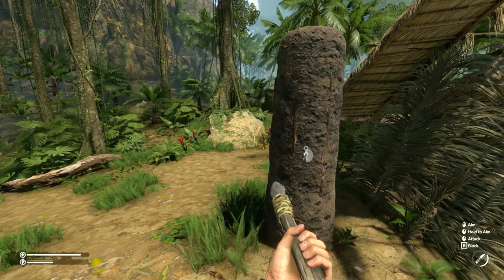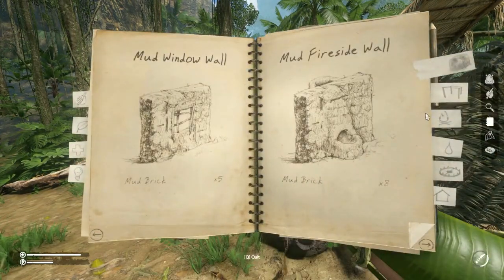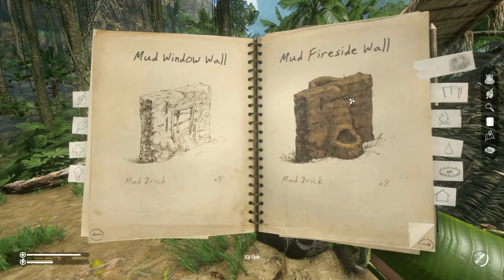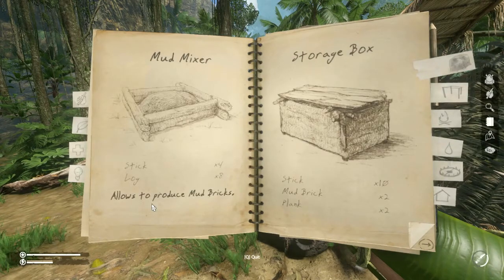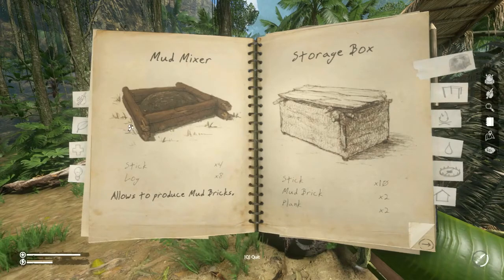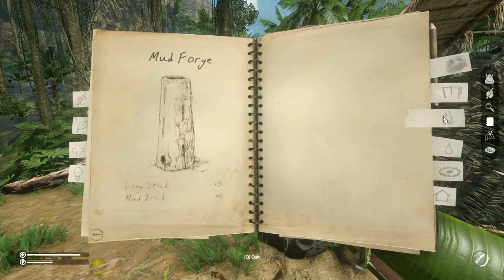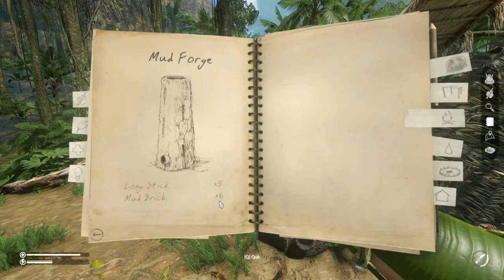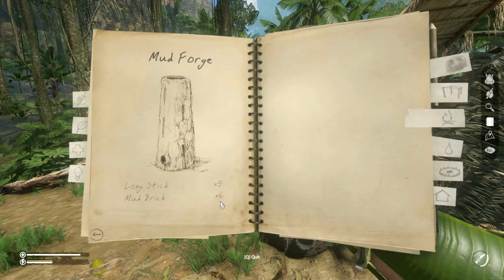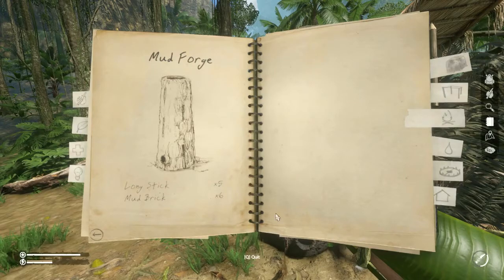Today we're going to take a quick look at the mud forge. The mud forge, as the name implies, is built out of mud. If you aren't sure how to make mud, please see my other tutorial on the mud mixer, which I'll link here. You're going to find it under fire. You'll need five long sticks and six mud bricks — I'll show you how to make mud bricks in a different tutorial.